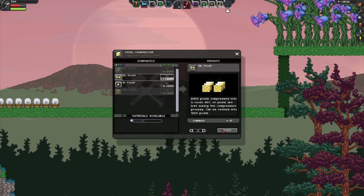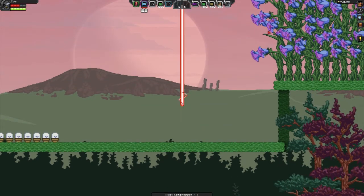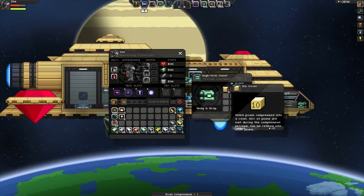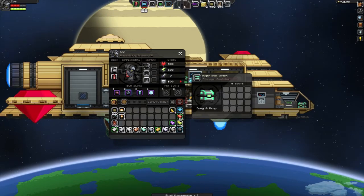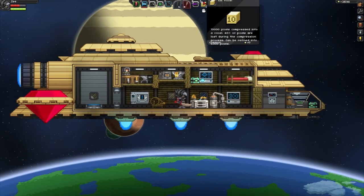So what you'll do is use it, and I already have a few up at the top, so we're just going to go back up to the ship, and I already have a few made, as you can see. I don't want to waste any more pixels. This isn't really recommended, but it's still a good way if you just have a very big income of pixels.